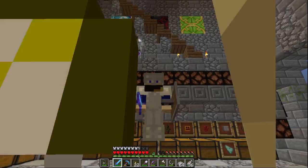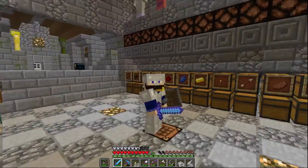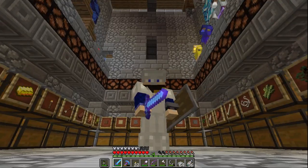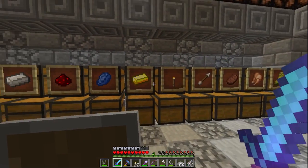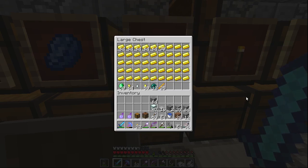Welcome back to another episode of Grib's Grind. We're here in the main room of our castle. We're going to open up our valuables chest here — the one with a gold bar on it — and draw out one blaze rod and one ender pearl.